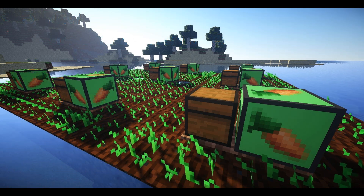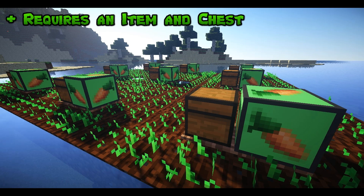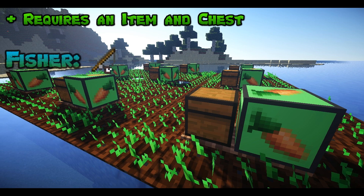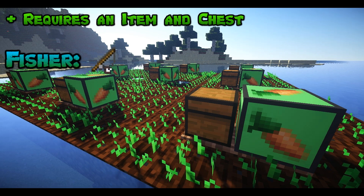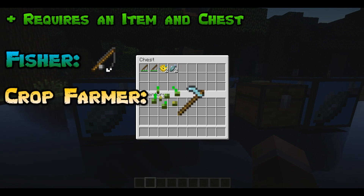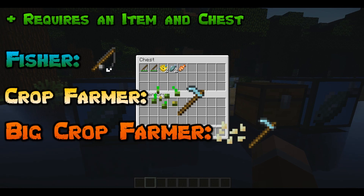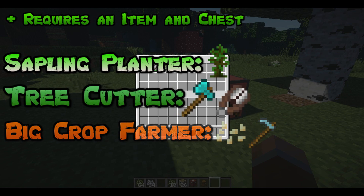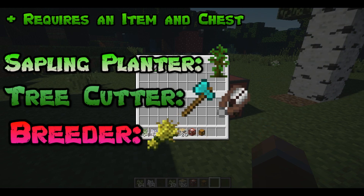To make one of these blocks operational, you're going to need certain items and a chest placed beside each of the blocks. Starting with the Fisher Block, you need to place a fishing rod into the chest. As the Fisher Block catches more fish, the fishing rod loses durability. This rule applies to all the blocks. The Crop Farmer requires any hoe along with the respective seeds. The Big Crop Farmer needs any hoe and pumpkin or melon seeds. The Sapling Planner requires saplings. The Tree Cutter requires an axe. And finally, the Breeder needs wheat or seeds to breed the animals.